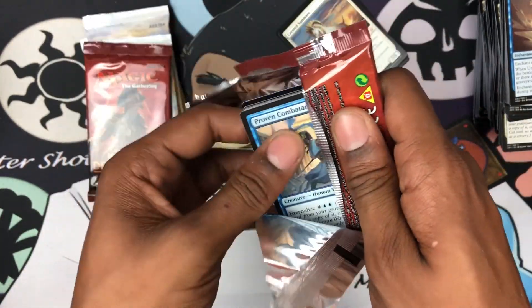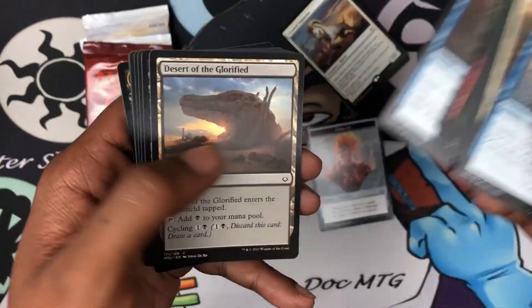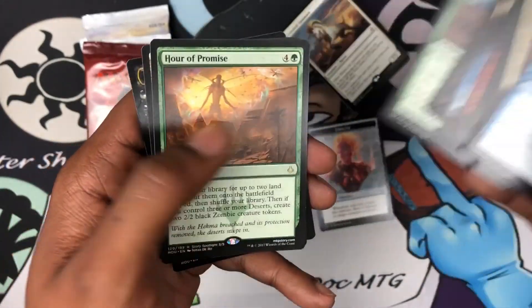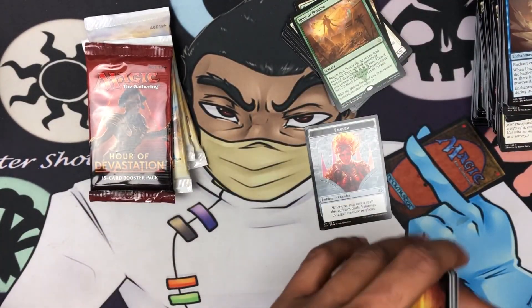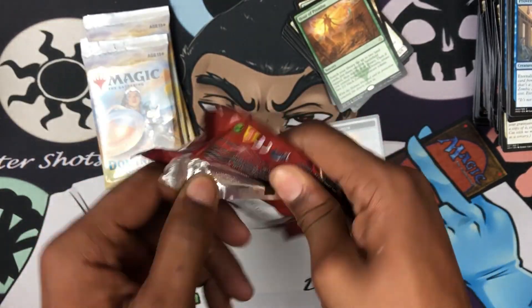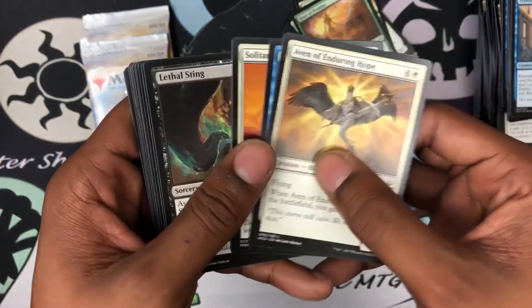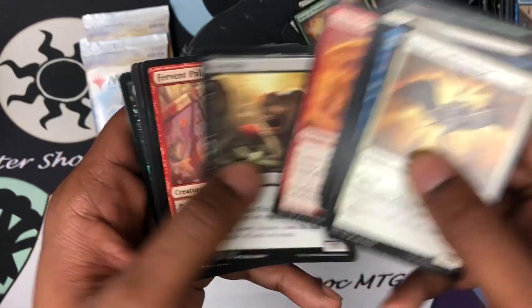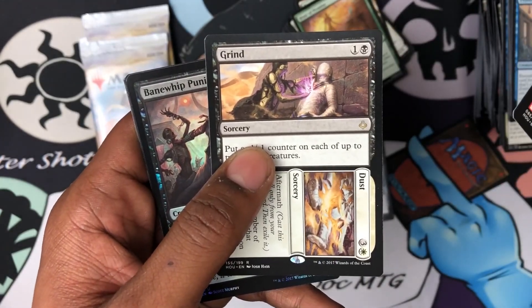One mythic — Scarab God, Karn, Mox Opal is what we can hope for. What do we got? We got an Hour of Promise and a full art Forest — not bad! Last chance for a lottery card: invocation or bust. Looks like it's a bust because I don't see anything shiny back there.